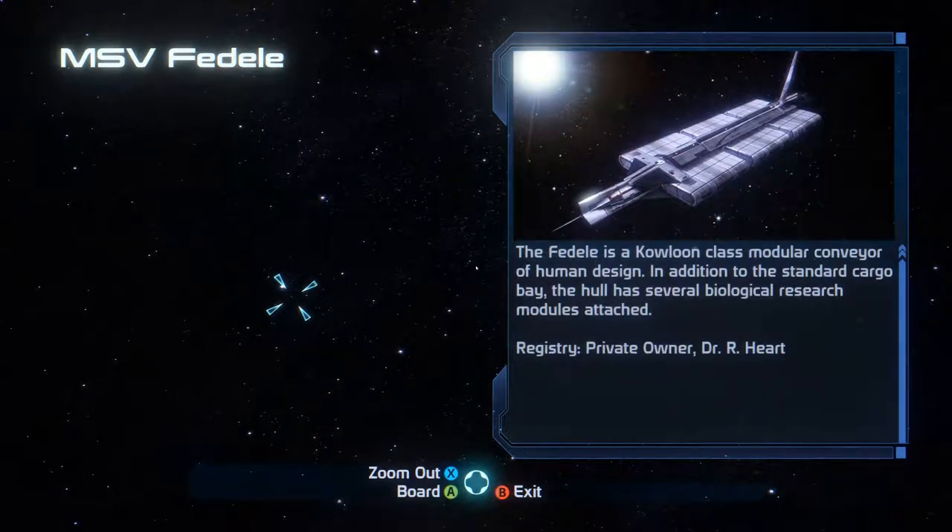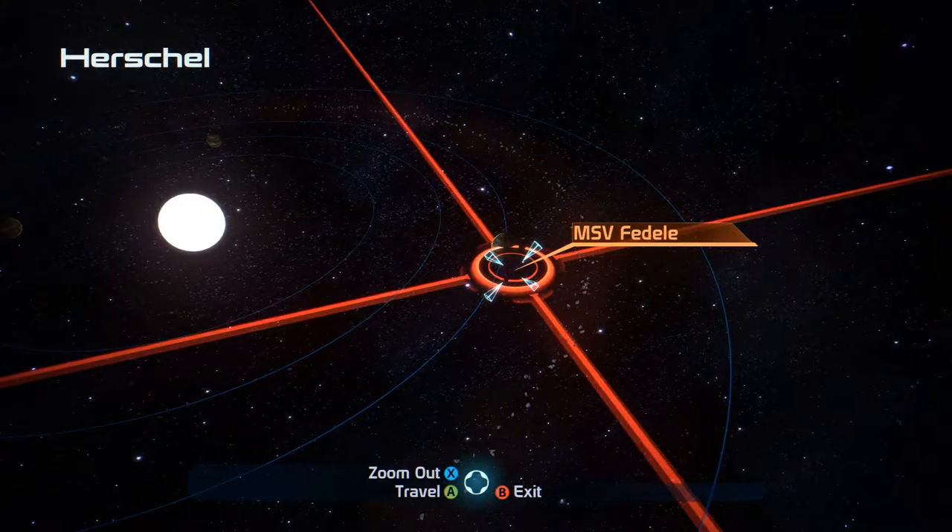Here's the MSV Fedele. The Fedele is a Kowloon-class modular conveyor of human design. In addition to the standard cargo bay, the hull has several biological research modules attached, and it's registered to a Dr. R. Hart.